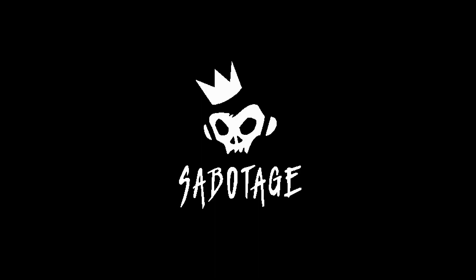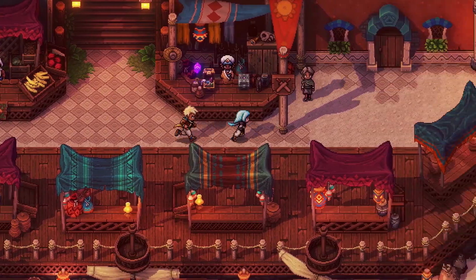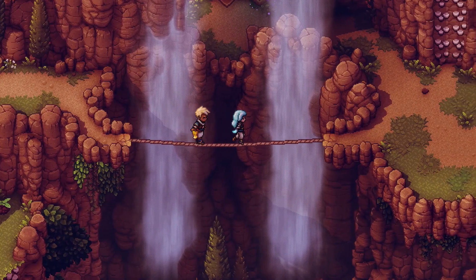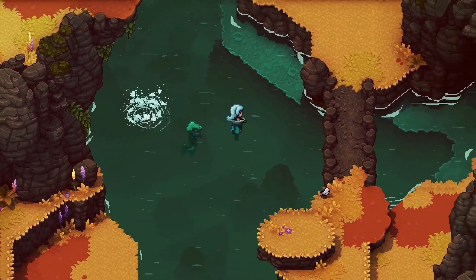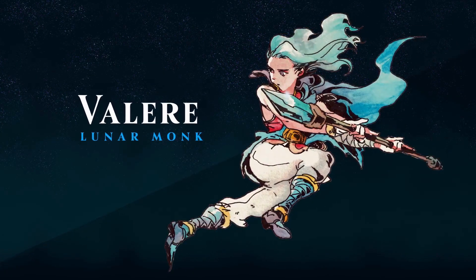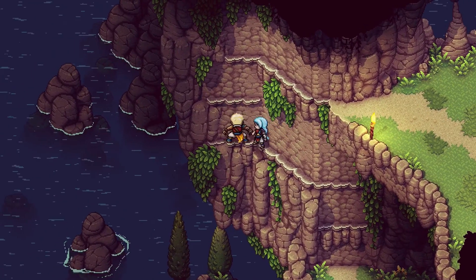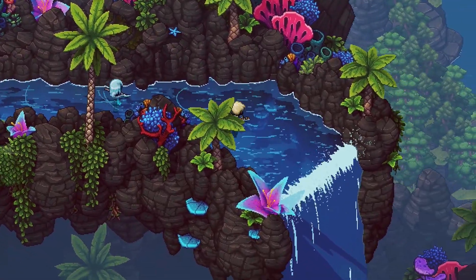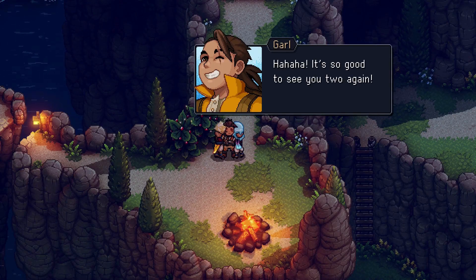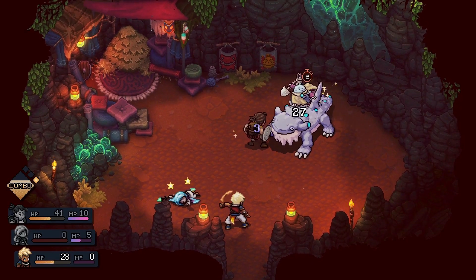Let's dive into the fascinating world of Sea of Stars. Sea of Stars is a charming game that combines retro RPG elements with modern design. In the game, you will participate in a mission to save the world through the eyes of two young heroes, Volair and Zael. The game takes place in a world filled with magic and allows you to use unique abilities and spells as you develop your characters.